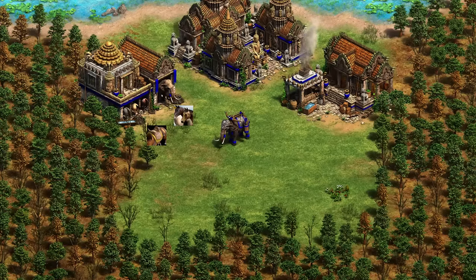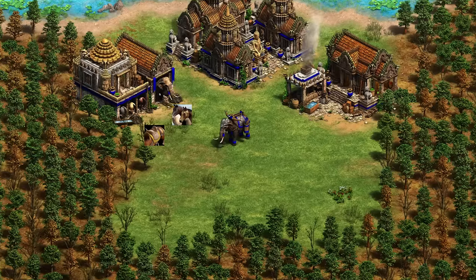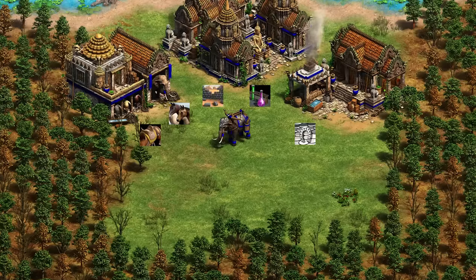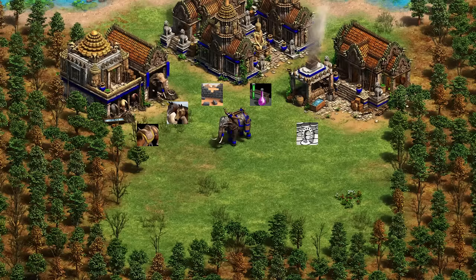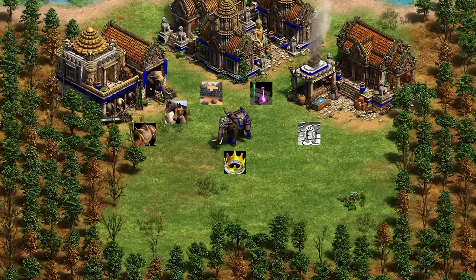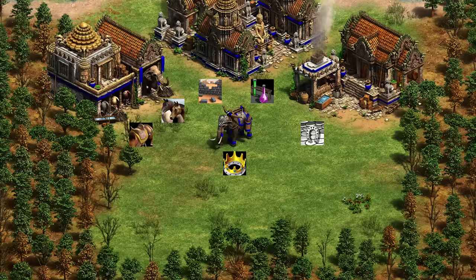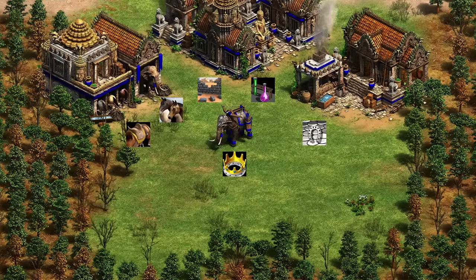Then we've got the Khmer with the Ballista Elephant. This is another very interesting one. The Ballista Elephant counts as an elephant/siege hybrid — it benefits from cavalry armor from the blacksmith, but does not benefit from cavalry attack. That's where the siege part comes in: Siege Engineers and Chemistry from the university give it plus one attack from Chemistry and plus one range plus extra damage from Siege Engineers. Ballistics does not work for it, similar to a Scorpion. With the Double Crossbow unique tech, it fires two projectiles, but the second does much less damage. It also takes bonus damage from Halbs like an elephant and from Siege Onagers like other siege weapons.